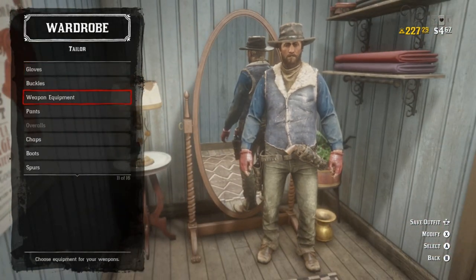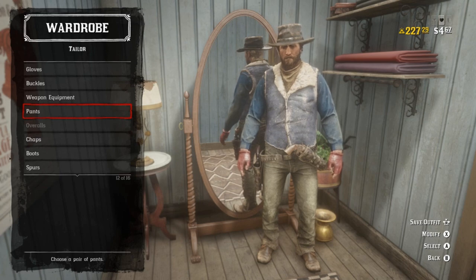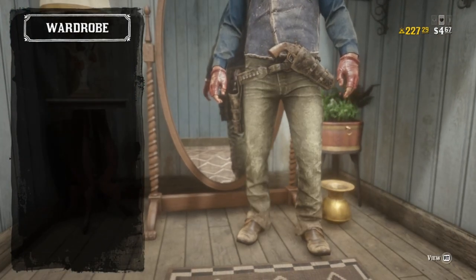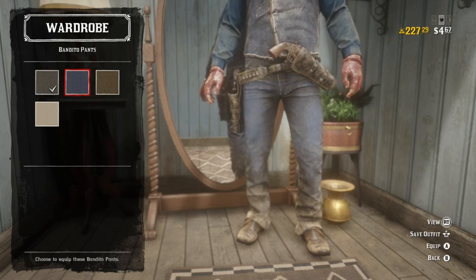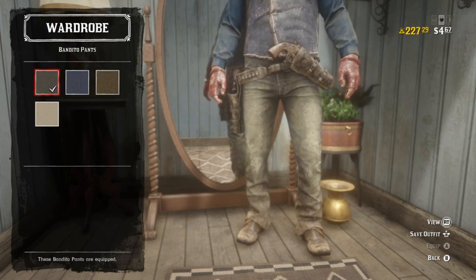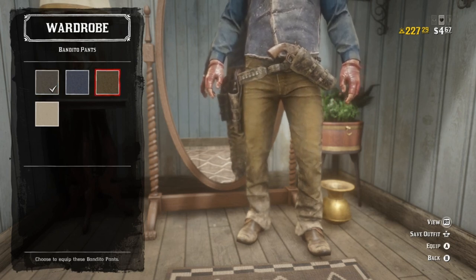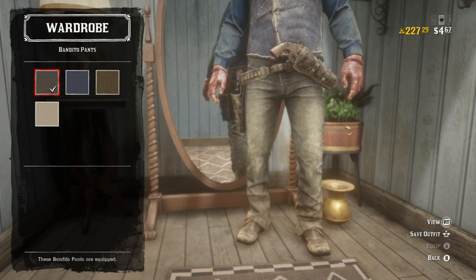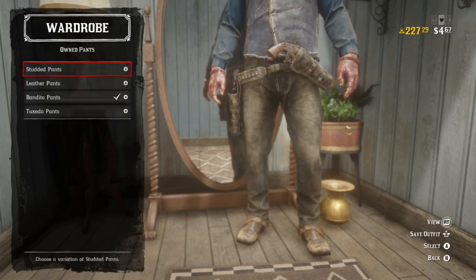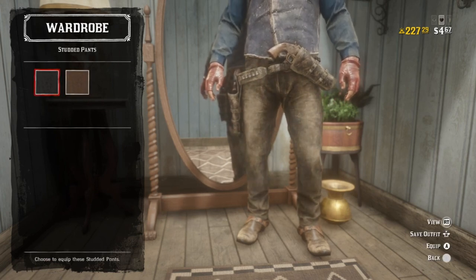Buckles don't really matter — dealer's choice on that. For weapon equipment, I say the dead boot once again kind of takes the win personally. For pants, this got a little fun. I want the Bandito pants, and this gets kind of interesting because his are a dark brown. There's not really a dark brown option with the Bandito pants, despite them selling the look so much. There's this off-gray, and then there's whatever the hell color that other one is. Of course, there are always other options — you can go with the studded pants, which do come in black, though not quite as dark brown as I would like.